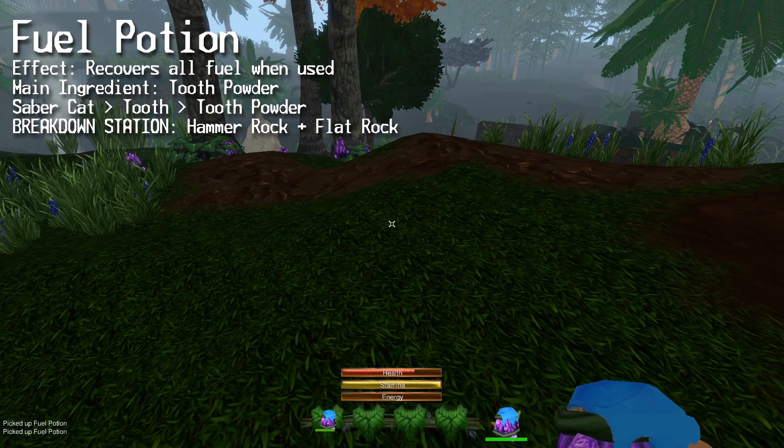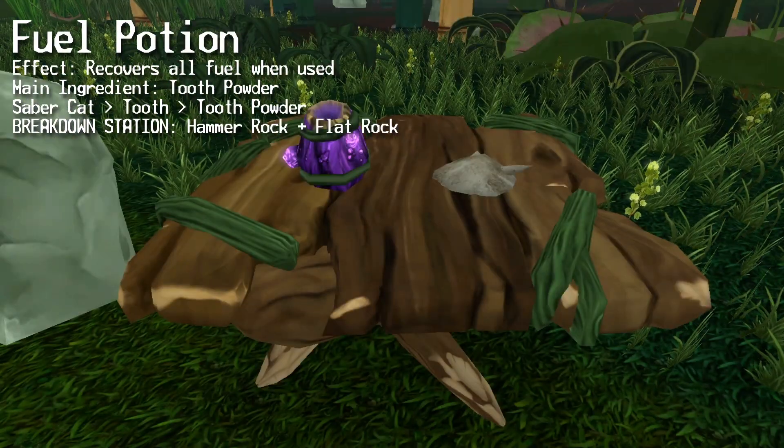Then comes the fuel potion. This one restores all of your fuel when used. The main ingredient for this is tooth powder.